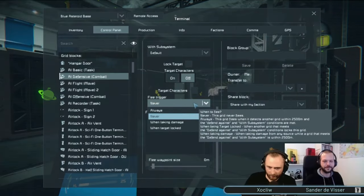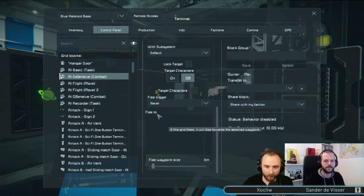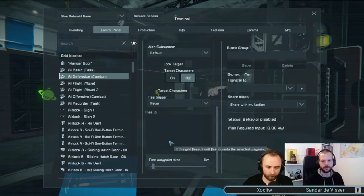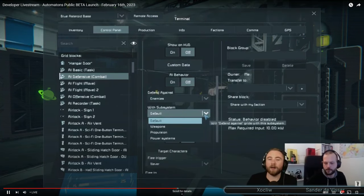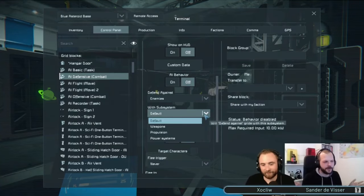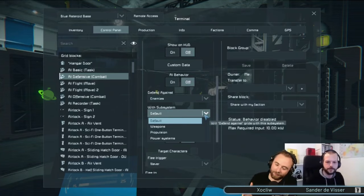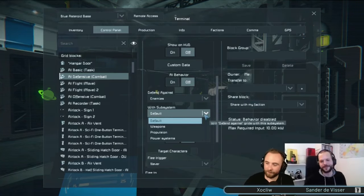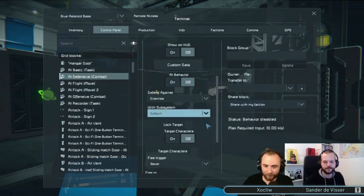The defensive block was no slouch either. I could really see this being handy if you've got a mining drone out and it starts getting attacked — you just want it to leave and come back. There's a 'flee to waypoint' option, and that waypoint can be either a beacon or a GPS coordinate. Essentially, you choose how brave your drones are — the defensive block lets you configure how your drone responds to threats based on the enemy's subsystems and perceived danger level.